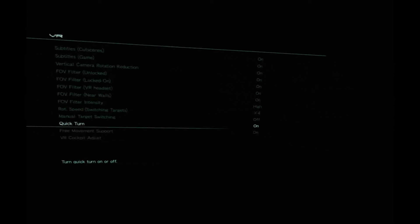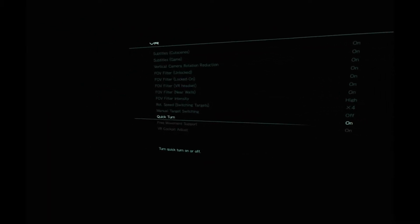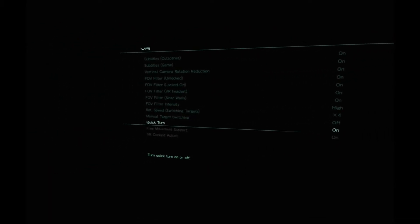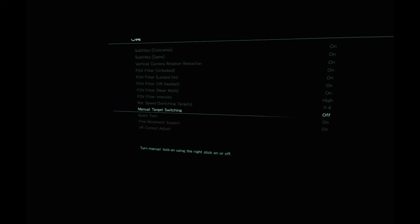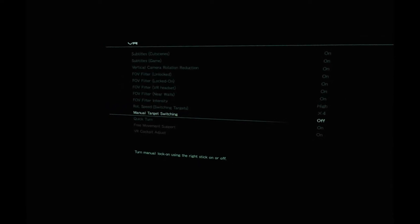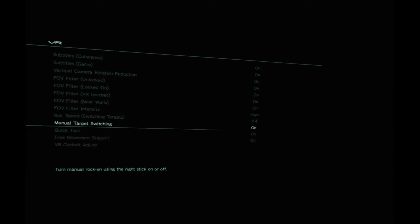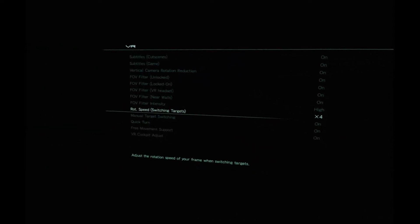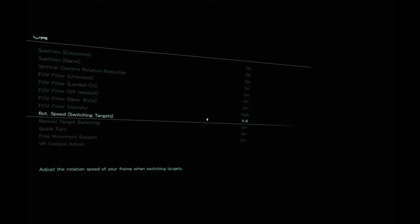Quick turn. What's quick turn? I don't know. Manual target switching — turn manual lock-on using right stick on and off. Turn that on. Adjust the rotation smoothing frame when switching targets.